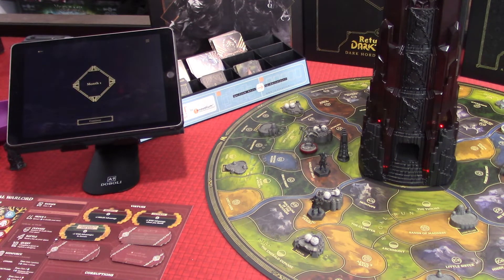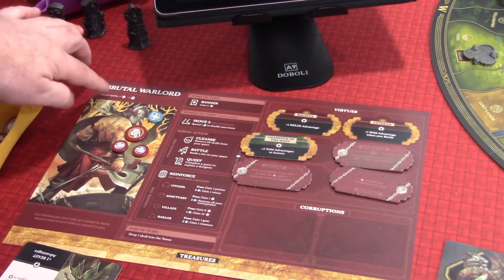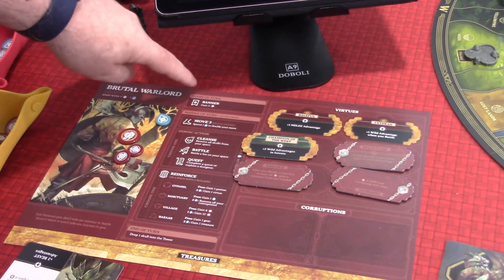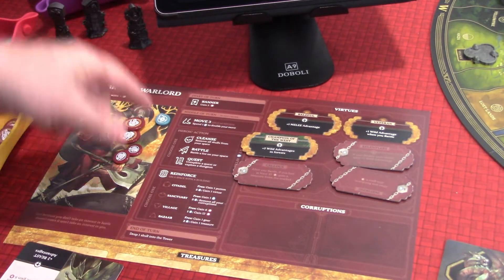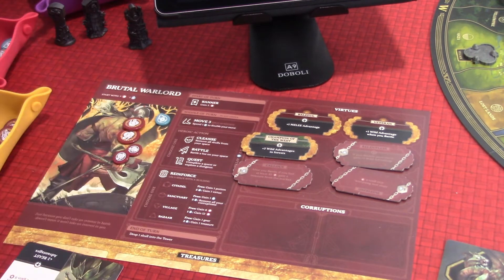So this is going to be our first month and our first gameplay. I've got everything set up and ready to go. Let's take a turn and have fun with the tower. I think the first one we'll go with is the Brutal Warlord. This is the Brutal Warlord — in the game, you start with seven warriors and one spirit, and you'll do a series of things. The first thing you always do is take your banner action, which will give you something — in this case, five more warriors.